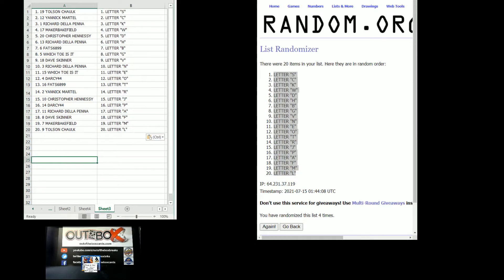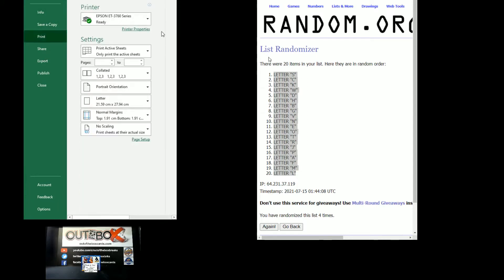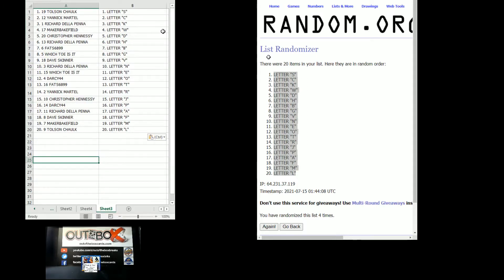Let's print and read them off. Team assignments for 94-64: Tolson Chalk with letter S, Yannick Martell got C, Richard Della Pena got K, Maker Bakefield got W, Christopher Hennessy got D, Richard Della Pena got H, Fat $68.99 got B, which toe is it? got G, Dave Skinner got V, Richard Della Pena got N.